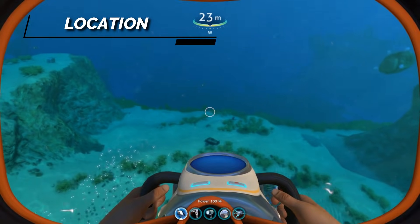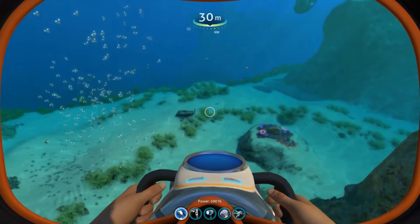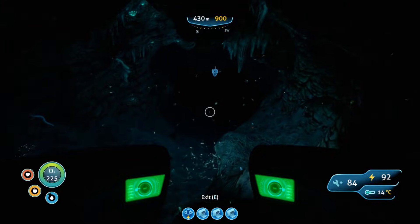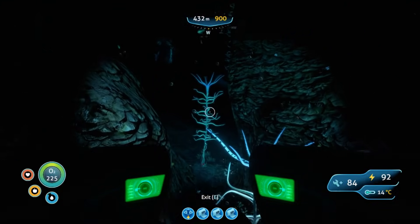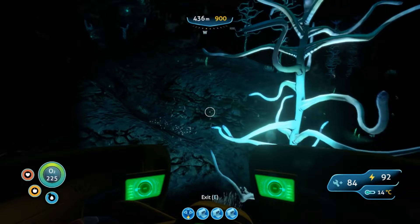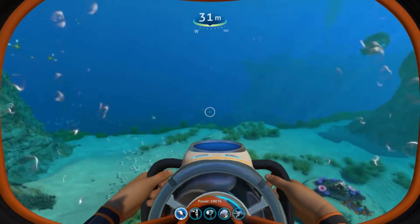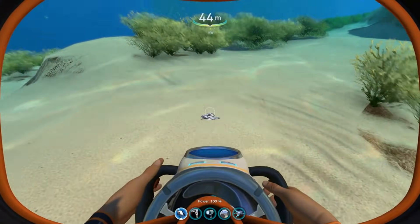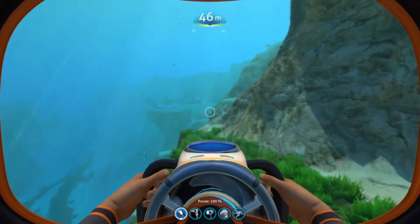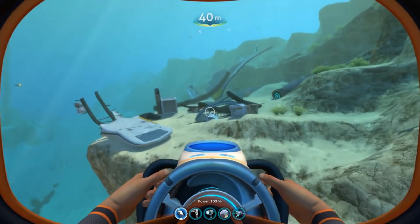Tip number one is location. You're probably going to end up building multiple bases within the game — whether that's in areas where you want to farm resources or spend more time exploring, you'll want hub bases around. One place I recommend is the safe shallows, because you'll spend a lot of early game time here grabbing resources like metal salvage or limestone for copper. You'll also find small pieces of wreckage here where you can scan things.